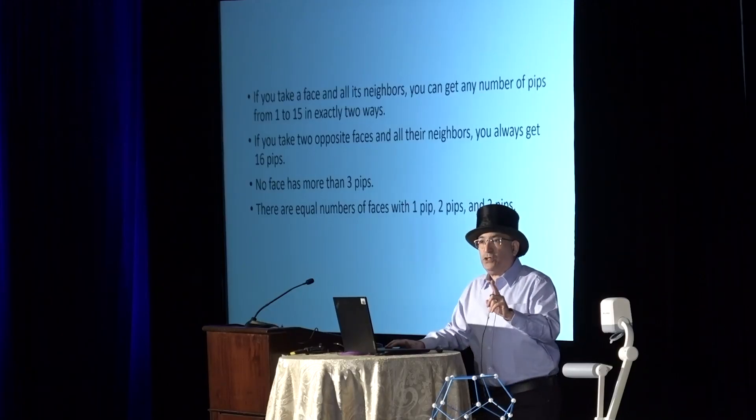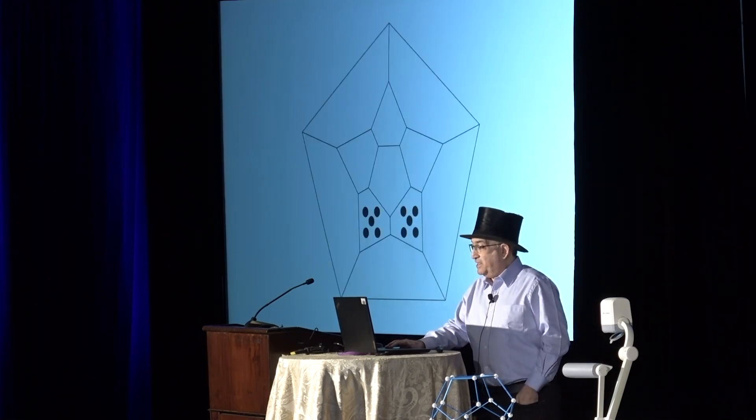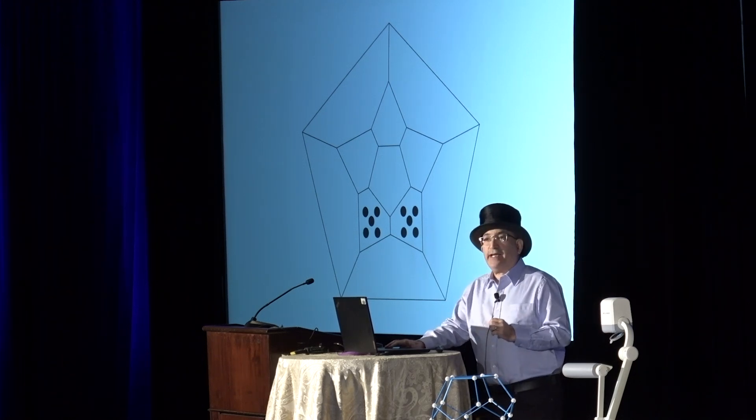This die uses 48 pips, but there is a scheme that shows a random number of pips between one and 15 using only 25 pips. How is this possible? The trick is to use two dice. The first die is a dodecahedron that shows zero, five, or ten pips on its top six faces, with each outcome occurring equally often.